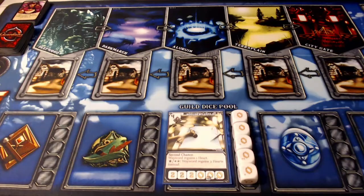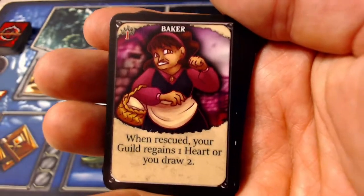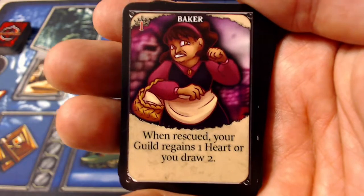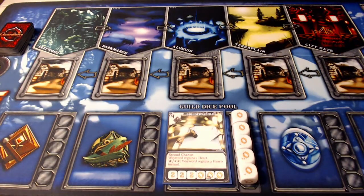Looking at the game board, up at the top left we have a threat deck and a deck of villagers. The villager deck has a few different characters in it. For example, the baker: when rescued, your guild regains one heart or you draw two cards. These villagers enter into the lower levels — you can see underneath the deep wood, dark marsh — and as that progresses over to the wayward, these characters come in face up.